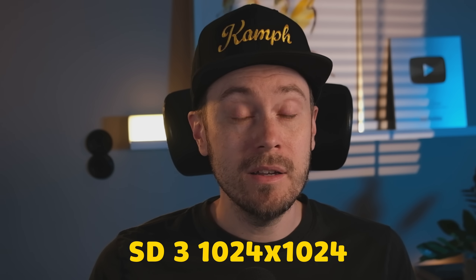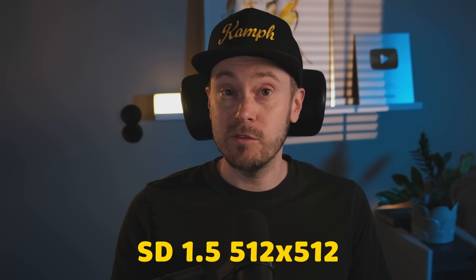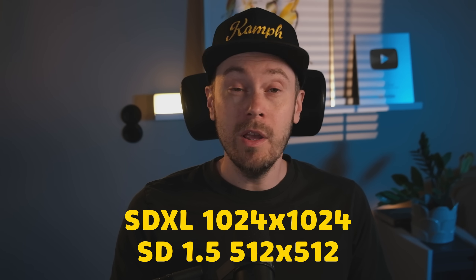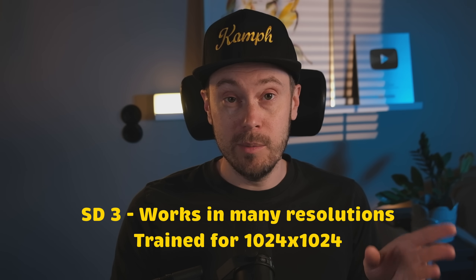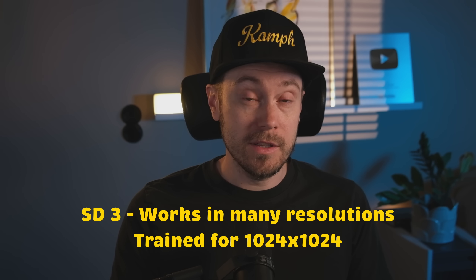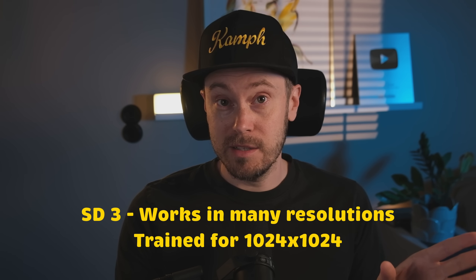SD3 is a 1024 by 1024 pixel model — not to be confused with the previous ones. SD1.5 was trained for 512 by 512, and SDXL was trained at 1024 by 1024. The difference here, though, is that SD3 works well at 512 by 512 images. This does not mean it's a 512 model — this is a 1024 model that can be used in more sizes than previous ones. This is good, especially for people not on a massive GPU machine. Many people are not able to run SDXL, so having a better model that can run 512 by 512 faster and less resource-intensive than SDXL is a huge deal.